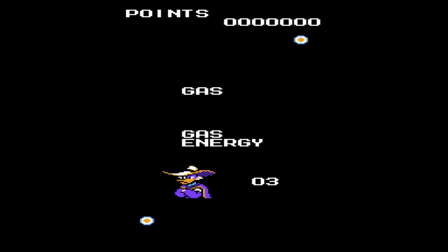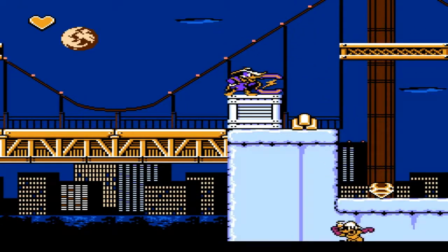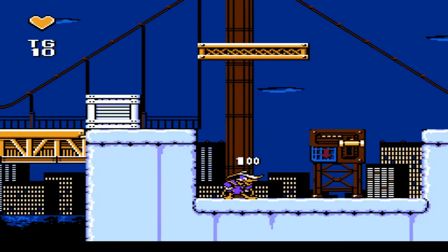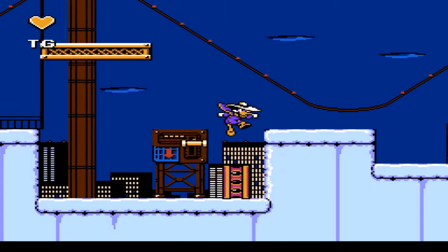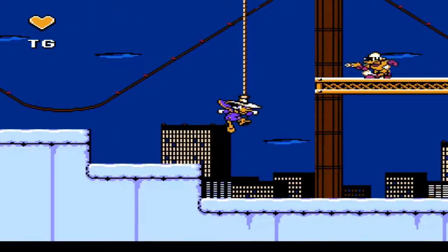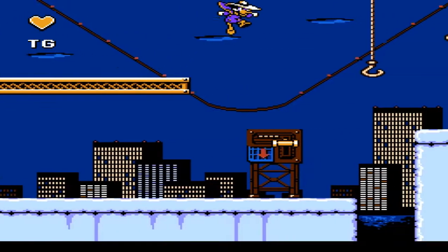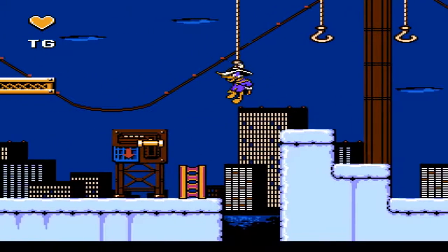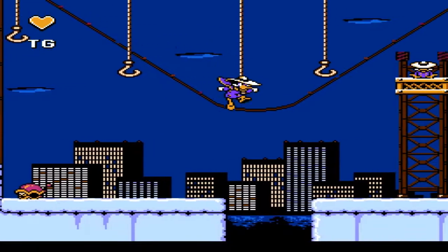If you hit pause, you can see the menu screen showing the number of lives and the particular power-ups you have for your gun. What I just picked up was the thunder gas, and you can switch to that by hitting Select. Each shot uses two gas units, but the heavy gas uses three. Every time you pick up a new power-up for your gas gun, you get ten more gas units to work with.